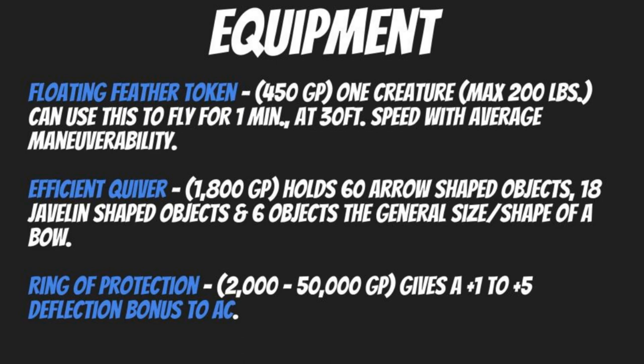For an archery build, the Efficient Quiver is essential at 1,800 gold pieces. Its first pouch holds 60 arrow-shaped objects including wands, the second holds 18 javelin-shaped objects including metamagic rods, and the third holds six objects the size of a bow — including spears, polearms, or magic staves. No archery-focused character should be without it — honestly no wizard should be without it either.